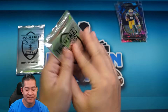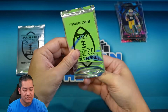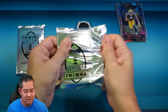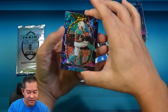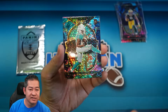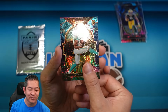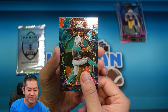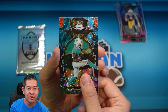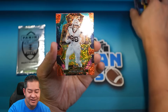Pack number two. We got Eazy-E — Easy Conma, I think I pronounced that right — on the rookie at the concourse level. So another rookie. On the premier level, that's a Bengals helmet — can we get a Burrow? How about Hayden Hurst? Hayden Hurst there on the premier level.